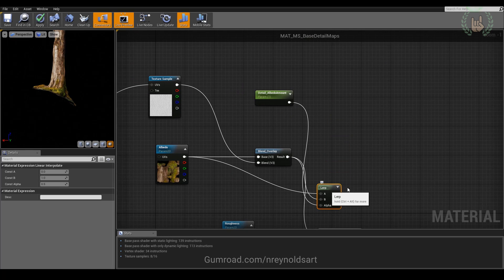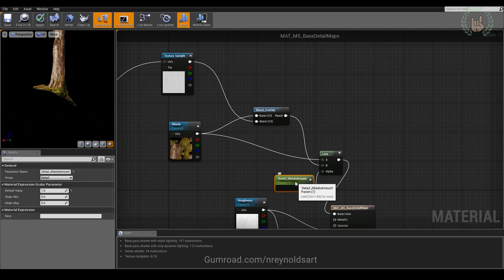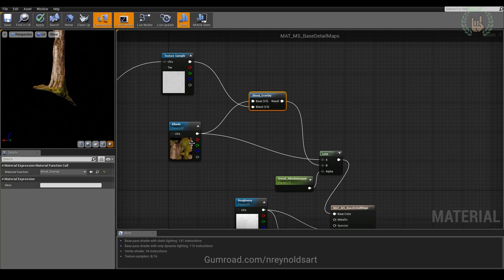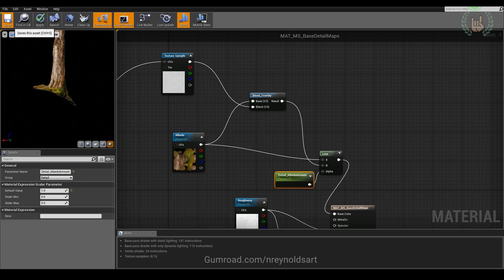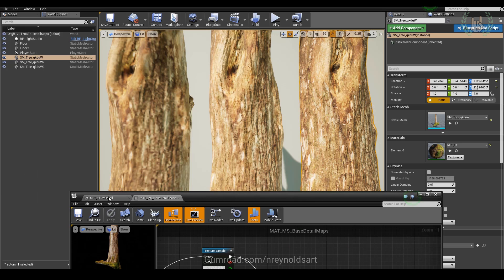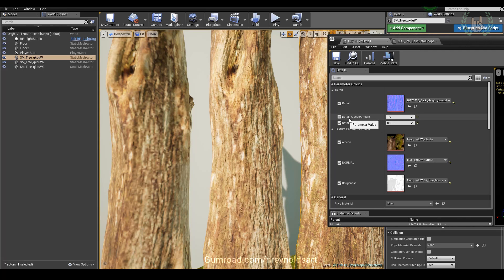Another nice addition is a lerp node — this gives you a slider that lerps between the detail-blended result and the base. In the material instance, you now have a 'Detail Albedo Amount' parameter. At zero you get no albedo detail map, and at one you get the full detail. You can clearly see the difference that albedo black-and-white texture makes.